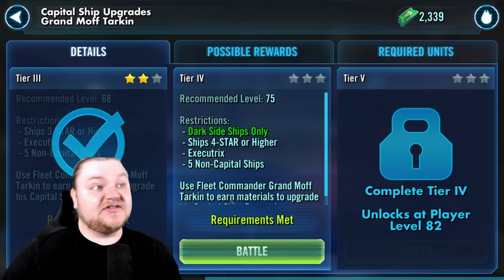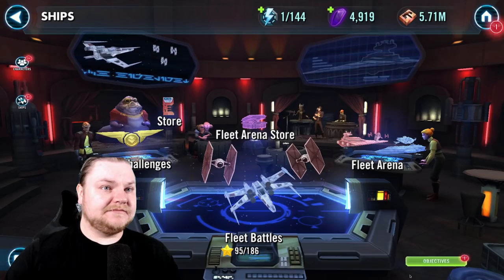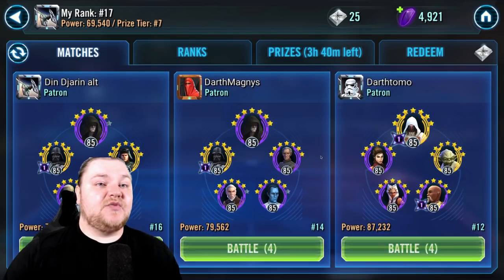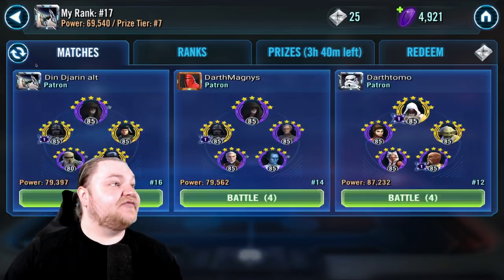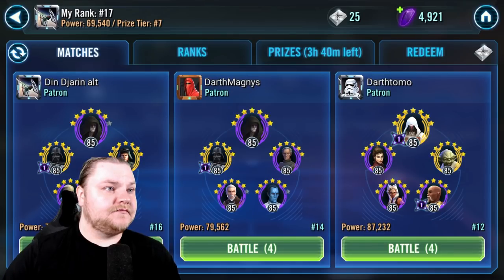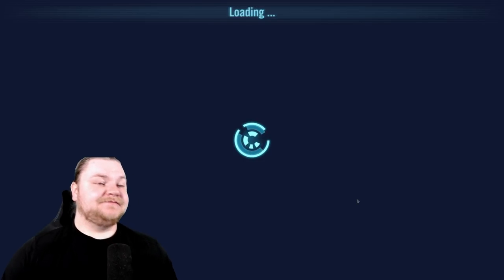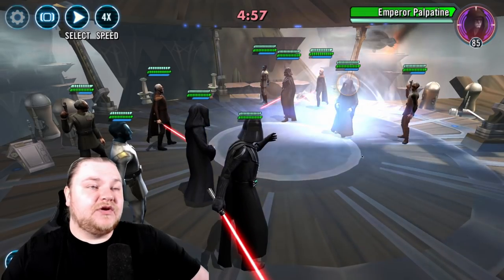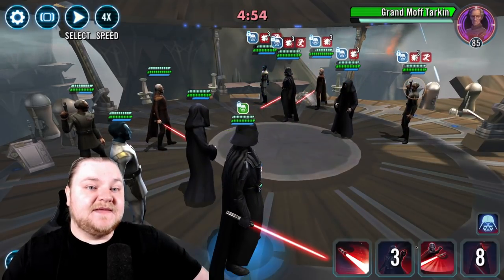In 3v3 it's easier to solo teams obviously because there's less people - I've tried this a bunch of times but we're not quite ready for it yet. We can't even kill one of them before they kill all of us. Do we have another squad arena opened up? I don't want to fight that Revan team, that's for sure. This is essentially the exact same team we have - literally the exact same team, almost down to the power. They have a little more because of more stars. Mirror match - we have the speed bump probably. We're gonna try to get that Vader out of there first and then this team should crumble.